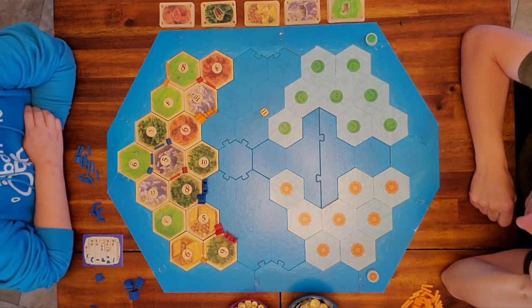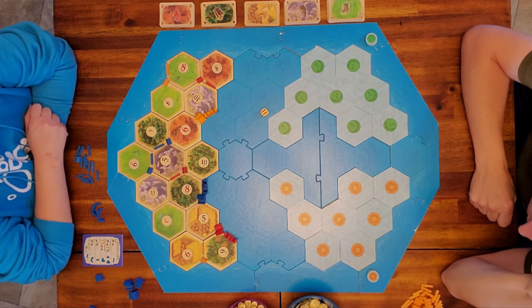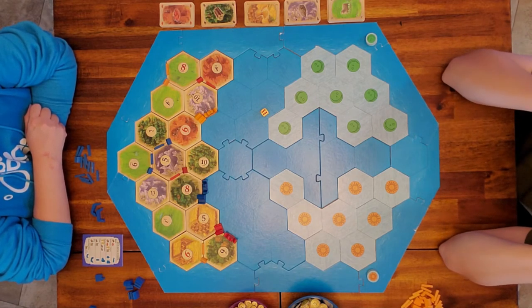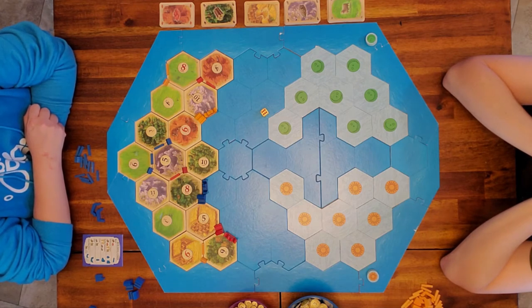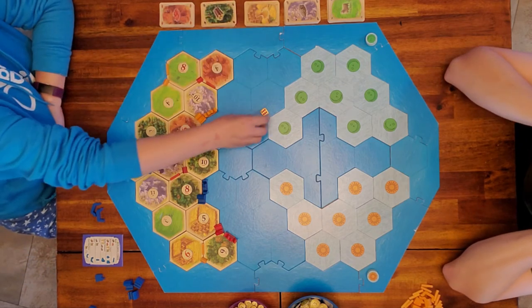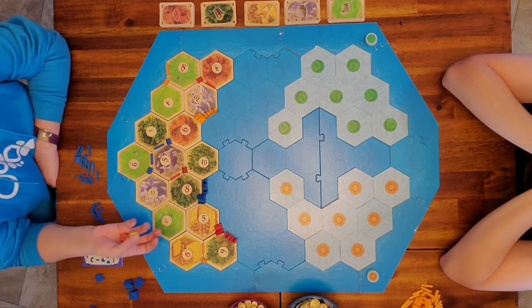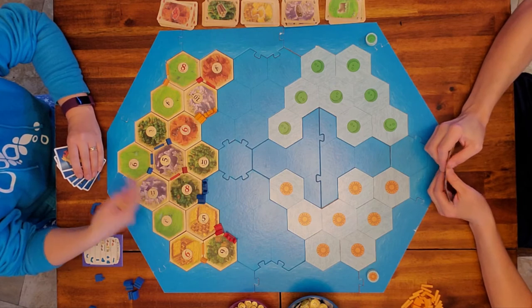Now that everyone has placed, note that each player gets a road with their settlement as normal. With the harbor settlement you placed, everybody gets a ship with a settler already in the hold, so you're ready to head out right away and build your settlement on the islands. We collected for both of the settlements we placed, but not the harbor settlement.